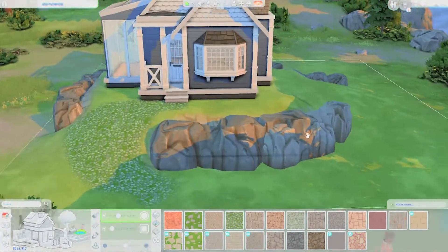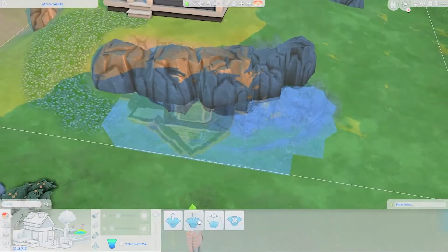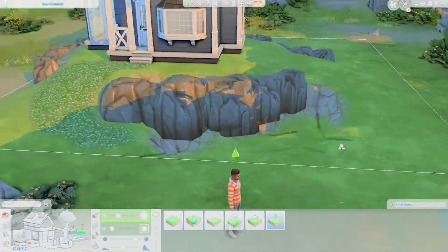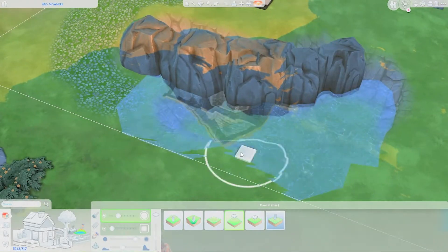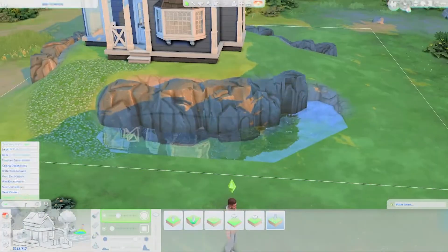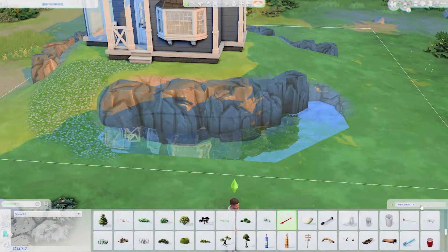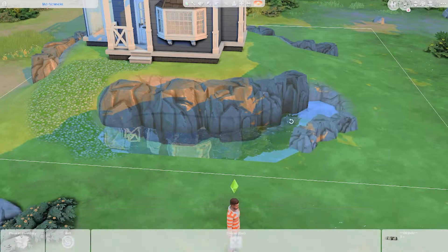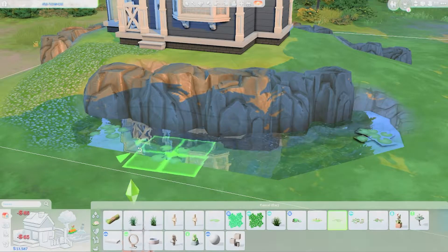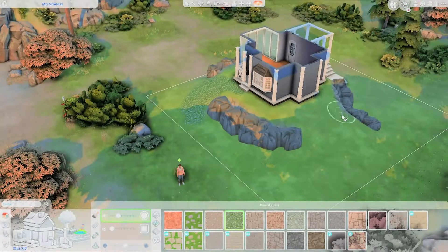Over here I'm decorating the terrain with some terrain paint. At first I wanted to use debug items from the base game to create a lake around the rocks supporting the hill, but it turned out really ugly and the space was too limited. Maybe I could have done it if the lot were bigger. So I experimented with the lake and some pond tools like lily pads, then completely removed it.